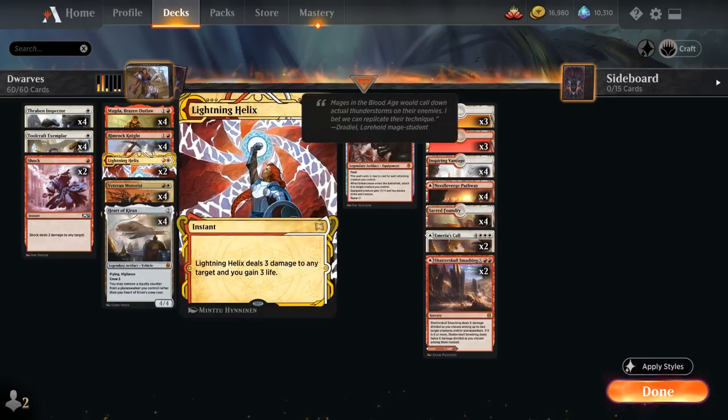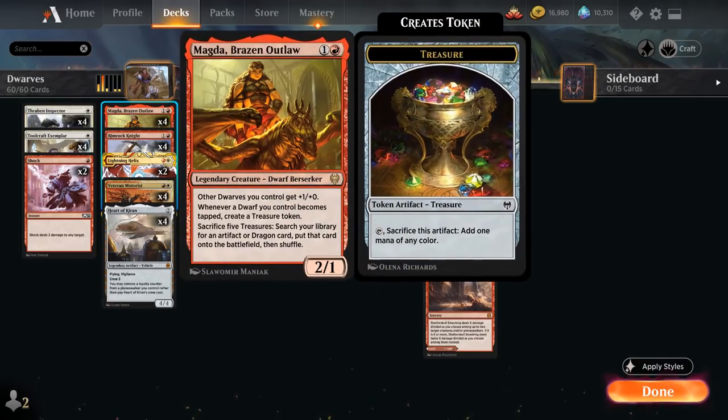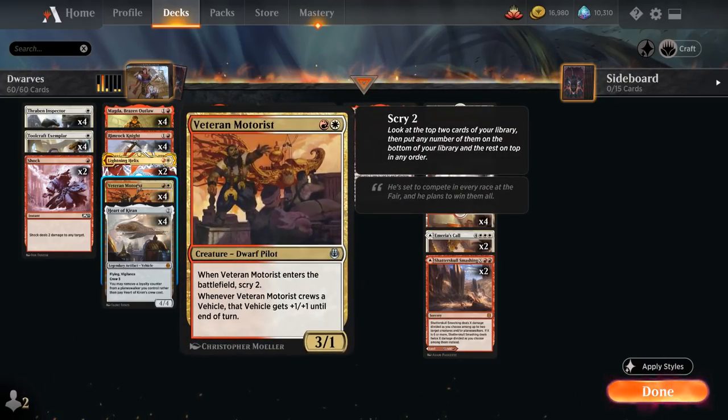We also have two copies of Shock as cheap removal dealing two damage to any target. At two mana we have two copies of Lightning Helix dealing three damage to any target and gaining three life. Besides the full playset of Magda, we also have the full playset of Rimrock Knight — a 3/1 Dwarf Knight that cannot block and can use the Boulder Rush adventure to give target creature +2/+0 until end of turn.